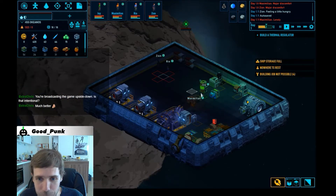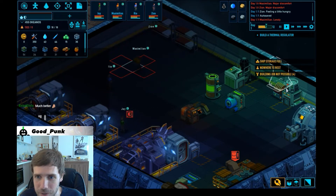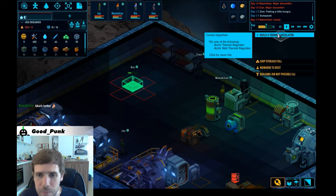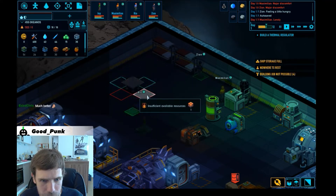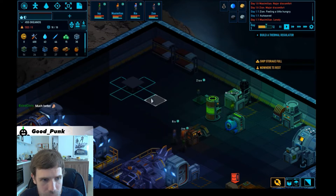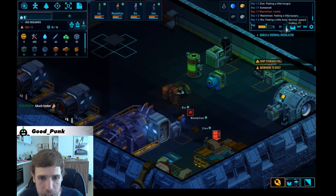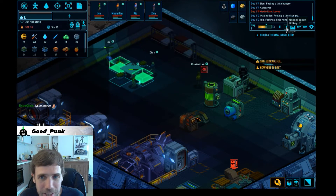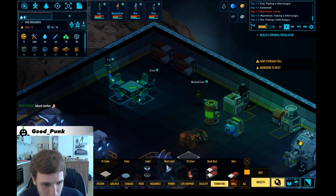I guess we can either build more modules on our space station or there's a different way to increase the size, but for now that should be fine. I still should build that. They can't build those - they don't have the resources. Okay, they are getting them, so that seems fine. I'm going to speed that up a little. Everyone is really giving everything here, it's not just one guy that has to build everything, they are all working together.